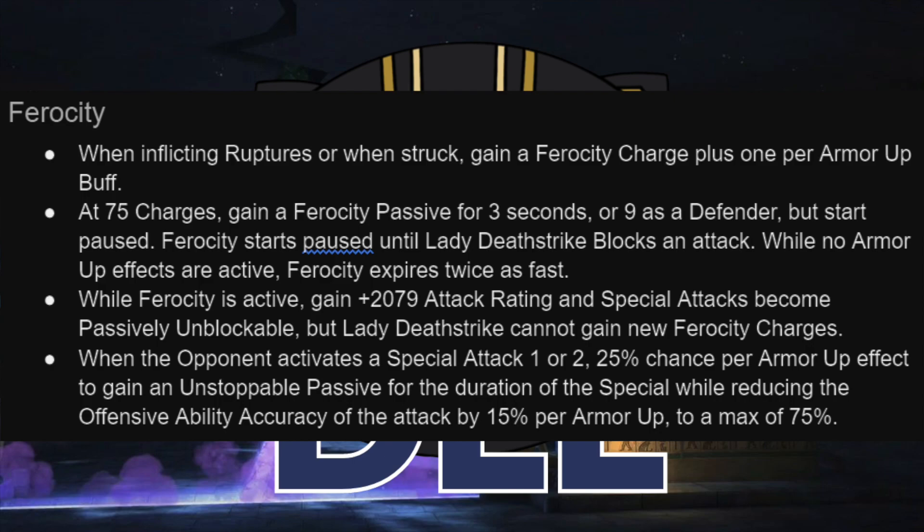Ferocity unpauses when she blocks an attack, and that is a pretty high cost if you play normally, because most of us block attacks during most fights. The thing is, with her, you often don't need to. You are definitely going to need to unlearn some muscle memory to allow yourself to not block while doing this.